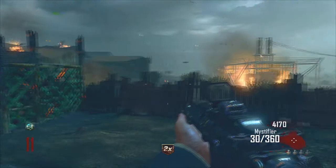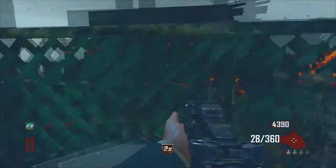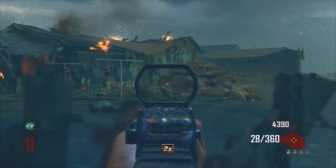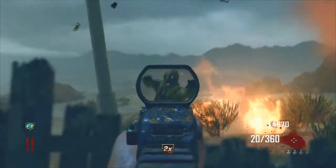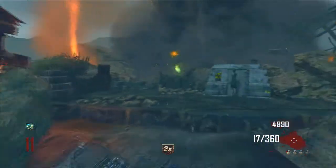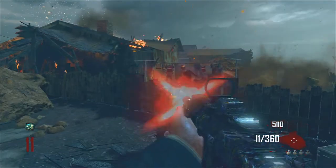I'm going to start off with the most simple weapon I can find, which is the Mystifier. The Mystifier is actually a good weapon if you want to get headshots — pack-a-punch it and it's really good. But it's not the most reliable weapon if you want to get through between waves of maybe 8 to 14 and just rack up some headshots. It's not a weapon that's going to last you a very long time.